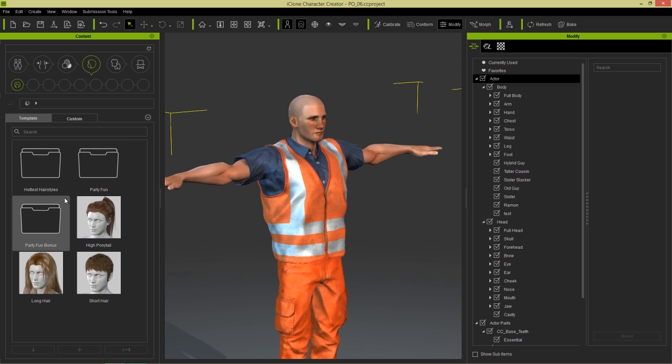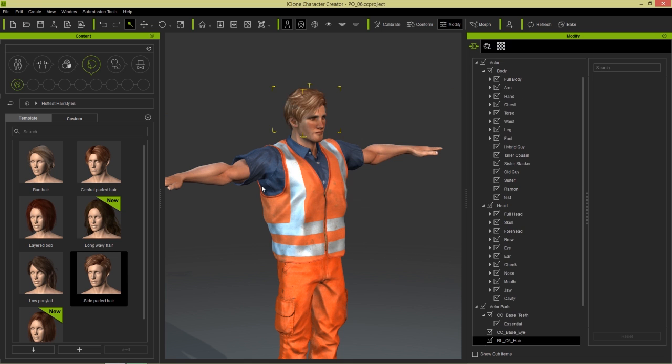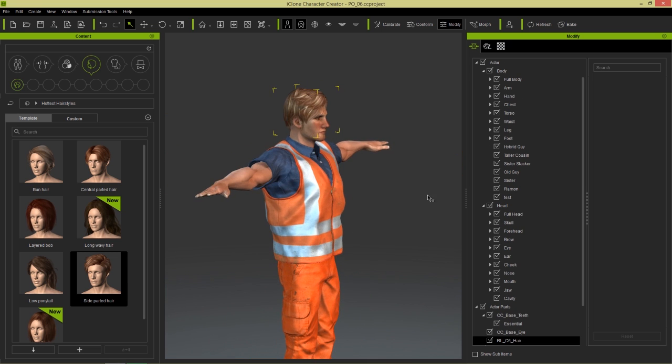And we can go ahead and add some hair onto him as well. Let's use a hottest hairstyle — just this side-parted stylish looking hair. And there you go, looking fantastic.